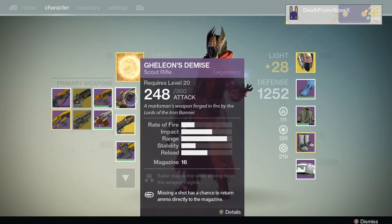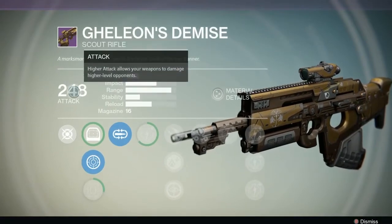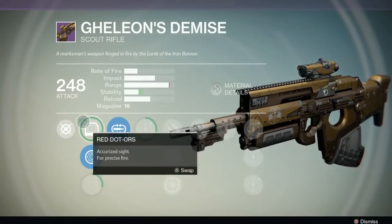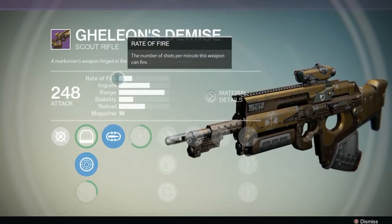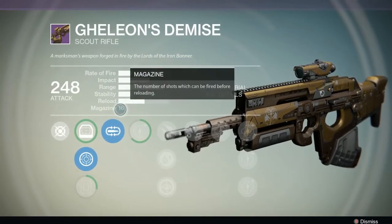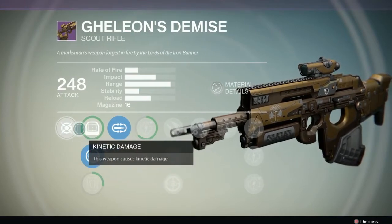So this is Galien's Demise, a scout rifle. A marksman's weapon forged in the fire by the Lords of the Iron Banner. This scout rifle starts with an attack of 248. I like the way it looks with the Iron Banner logo and the gold coloring. The rate of fire is kind of slow, but it is a scout rifle. The impact is high and the range is very high. Stability is good and the reload is good. The magazine size is 16 — pretty standard for scout rifles. It is just a kinetic damage weapon, so you don't get any type of burn from it.